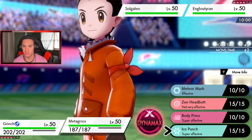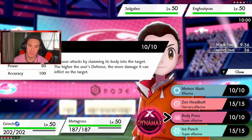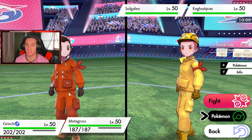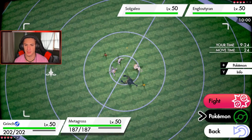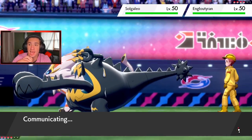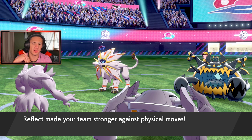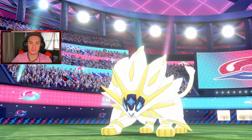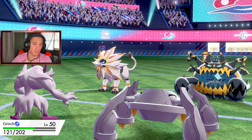As much as I want Foul Play I'm going to drop an Ice Punch on that thing. Body Press — higher the user's defense, the more damage it does. Let me check Metagross's stats — not defense-bulked, just Attack and HP, so I'll just go Ice Punch. Ice Punch dropping on Guzzlord — Reflect coming out. Sun Steel Strike coming out — chill! Is this a fire or steel move? It's Steel — looks Fire type, goes hard.